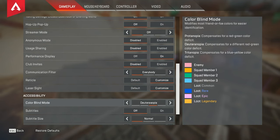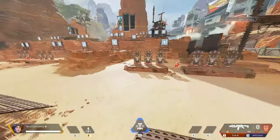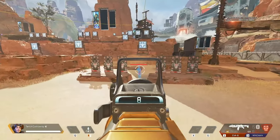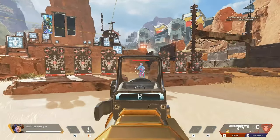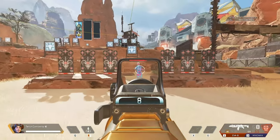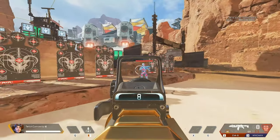My colorblind setting — I do use Deuteranopia because I am officially Deuteranopia colorblind and it helps me a lot. Whenever you look at an enemy they're blue, and for some reason if they're red on grass I can't see them — red and green blend together too much for me. So with this setting mine's blue instead.